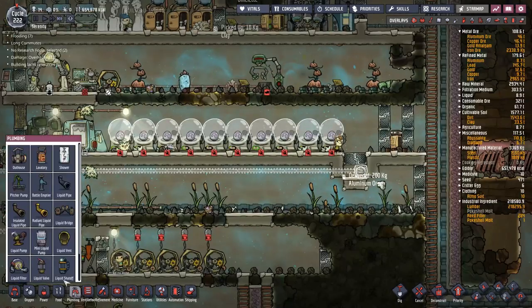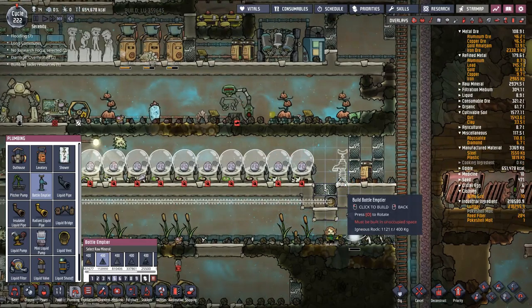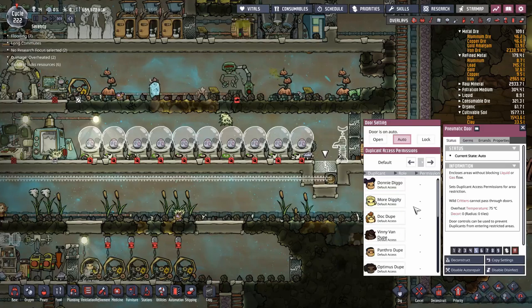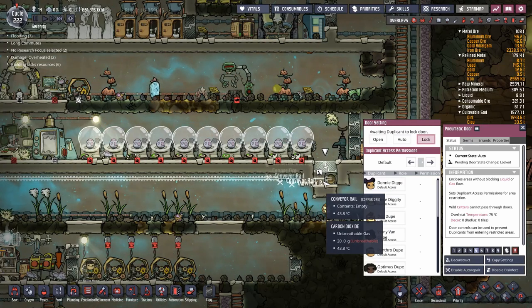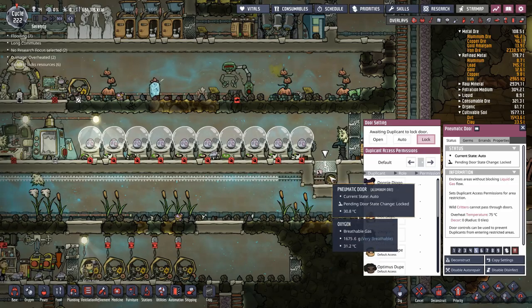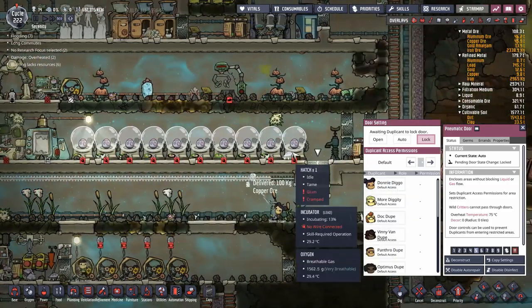I'm going to need to put some water in here. I'm pretty sure I need about 800 to 1,000 kilos of water to make sure these don't recover. I'm going to want to lock this - I don't want any dupes getting in or out of there. Dupes can actually reach through this grill and reach things on the other side, so the meat on the other side can be reached also by an autosweeper. They can pick up the eggs that end up in here and dump them into my unpowered incubators.